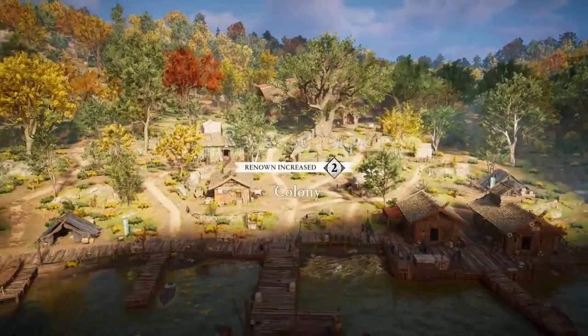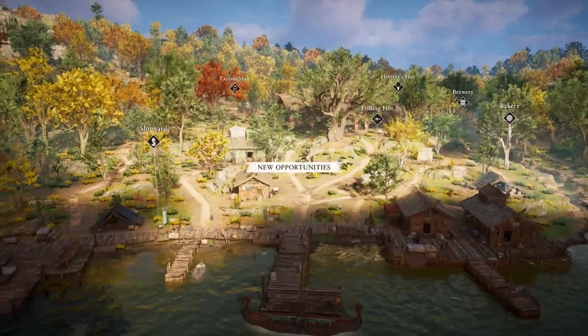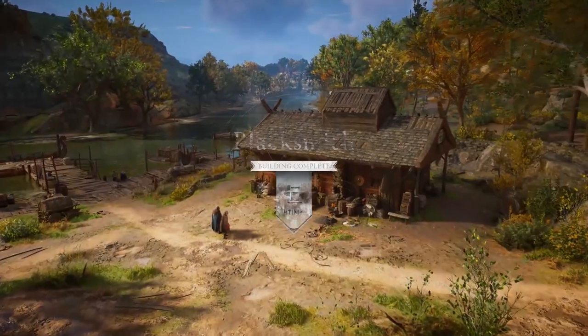By default this building cannot be commissioned until you upgrade your base to level 2. To do so you need to first build a blacksmith, which is part of the mine quest line.